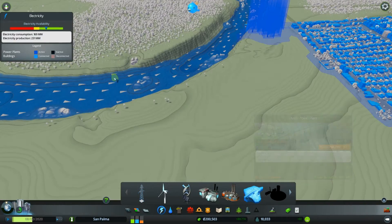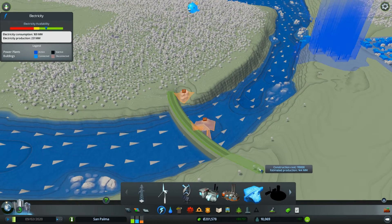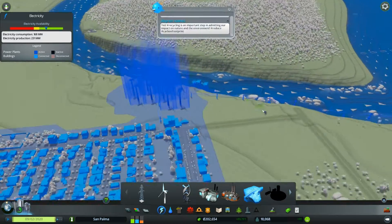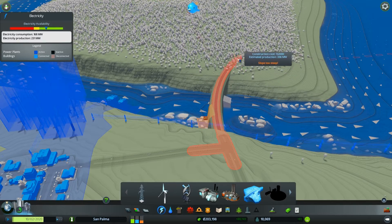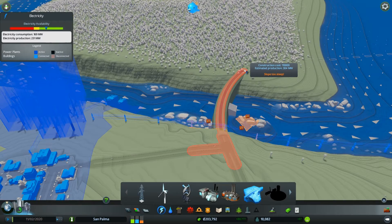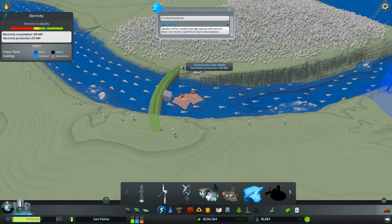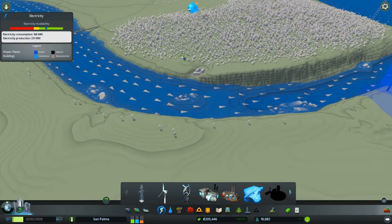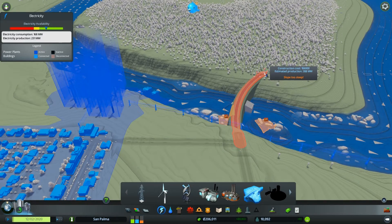I'm wanting to do this guy right here. Oh, do you just make the road over it? Well, that would be a great area, but do I lose my water? Should I do it over here? What if I can connect it to this road? Can I do this? Estimated production for 300. Wow, that's actually kind of crappy — only 180. But if I do it way down over here... it says slope too steep.